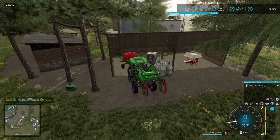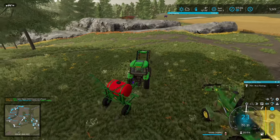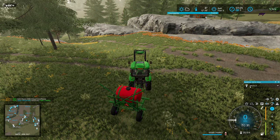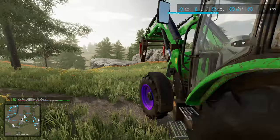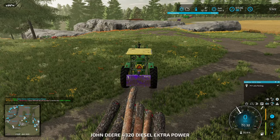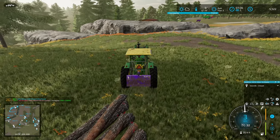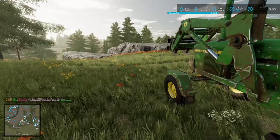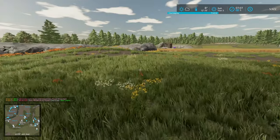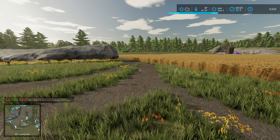I do have the smaller spray unit over at the other farm, but because we've got three fields to get through today it sort of makes sense to send the bigger one over. I'm fairly certain I have at least half a pallet of herbicide over there already as well, so at worst case we'll need to grab a pallet and bring it over. While he's on his way to the sawmill I'm going to go over, hop in the harvester and start this field going.